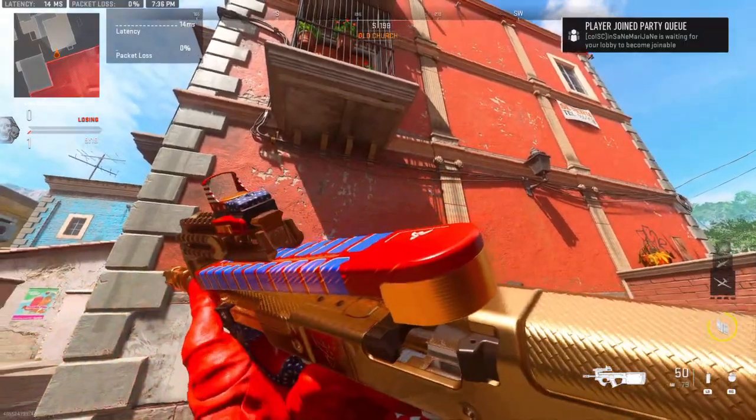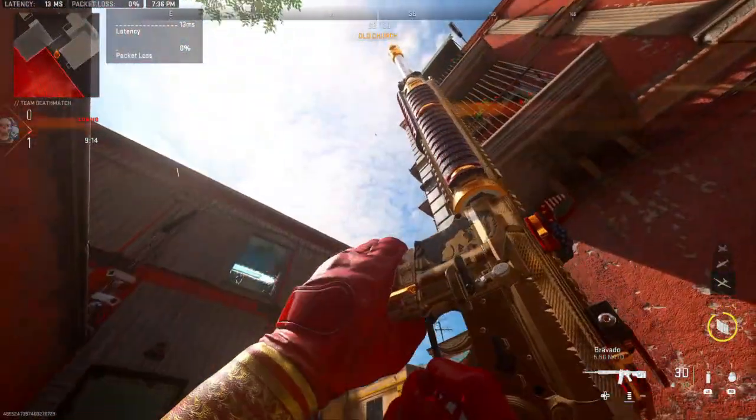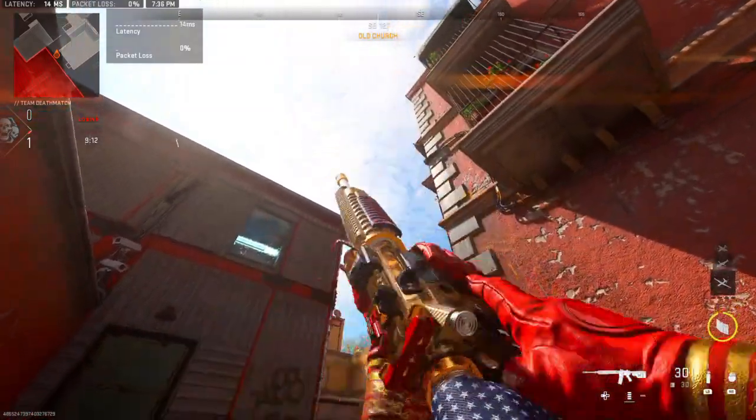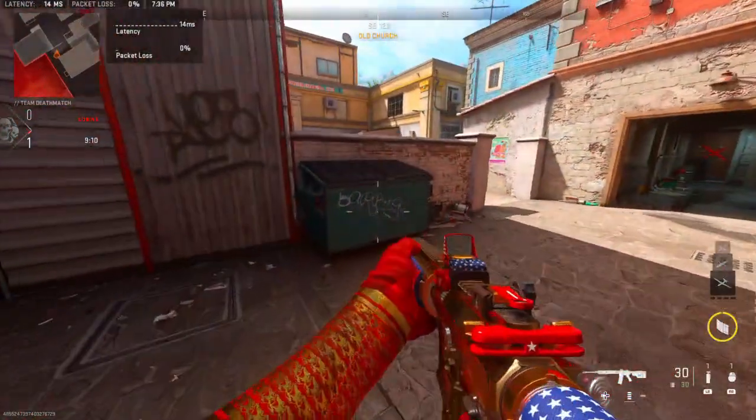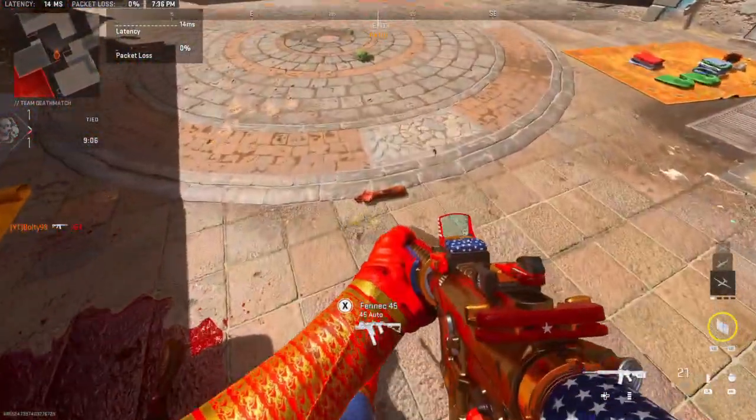PDSW looks nice. I love how he has his face on the gun — that looks super cool. And then the colors look really well. It's not just red and blue; it's actually got a lot of that gold in there too. And then the American flag on the stock, red dot, and the attachment parts are American flag.